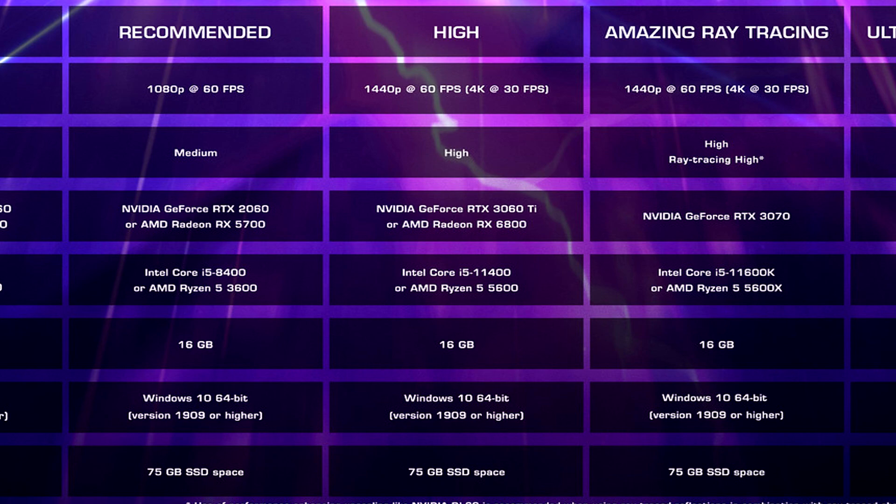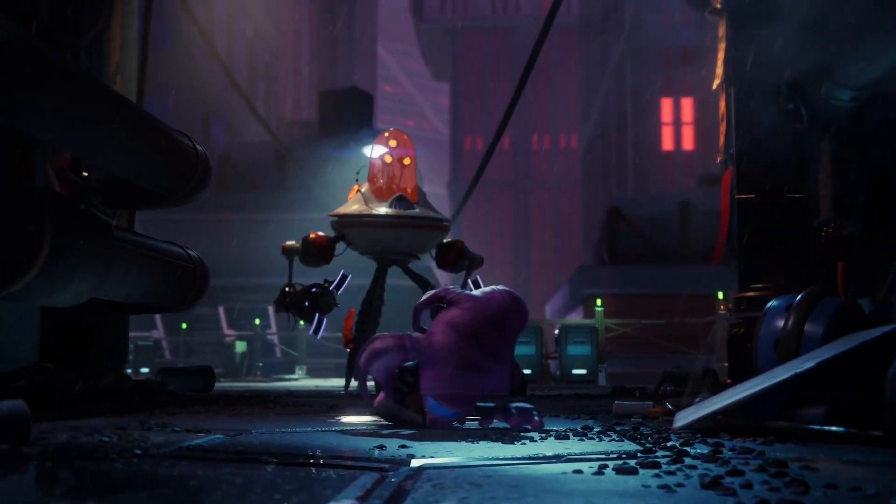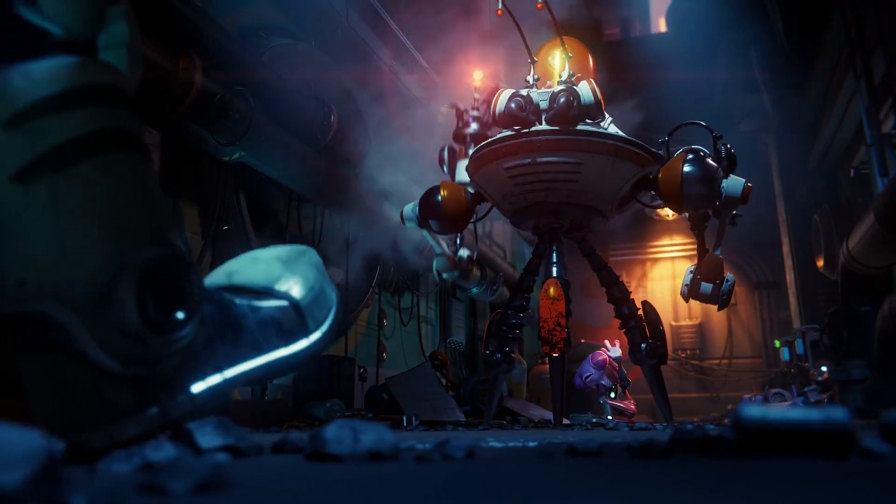There are two ray tracing settings, which is nice. Amazing ray tracing is 1440p at 60fps or 4K at 30fps on high/ray-tracing-high settings, requiring an RTX 3070, i5-11600K or Ryzen 5 5600X, 16GB of RAM, and 75GB of SSD space. Ultimate ray tracing is 4K at 60fps — you need a killer PC for that, because very few games actually do 4K 60fps with ray tracing. Ultimate requires an NVIDIA GeForce RTX 4080, i7-12700K or Ryzen 9 5900X, and 32GB of RAM. Interesting that the high, amazing ray tracing, and ultimate ray tracing specs all specify high settings — it makes you wonder if the settings cap out at high.